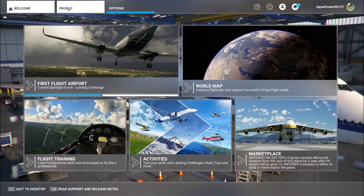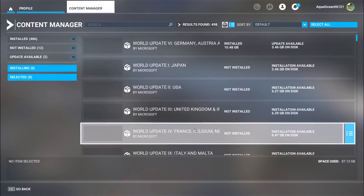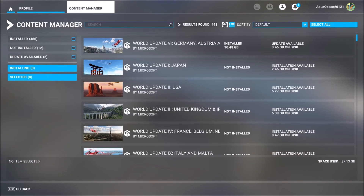Go to Profile, then Content Manager — here you go. Please listen carefully. I noticed something with the last update, this is Sim Update 13.